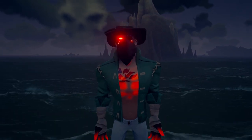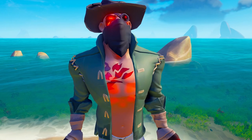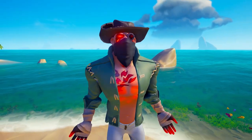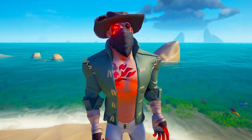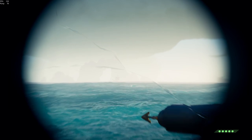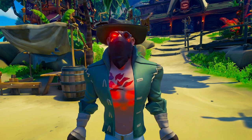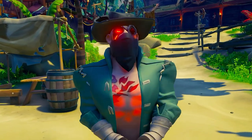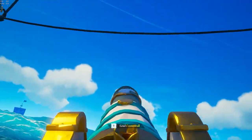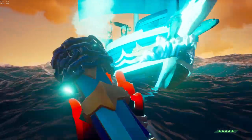Studying your enemy is so important. Getting early game intel can help guide the decisions you make as you approach and fight them. The first thing I look at is their ship size — are we dealing with a sloop or a galleon? If it's a galleon, I know I'm going to want to stay out of their broadside because they have more firepower than, say, me on my sloop.